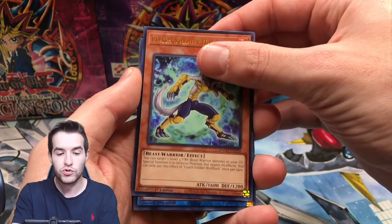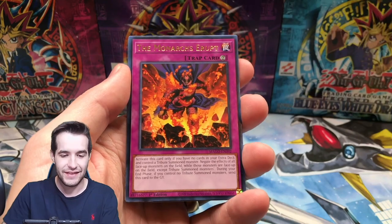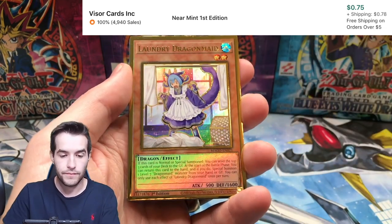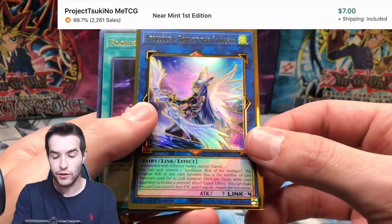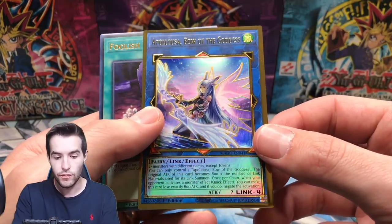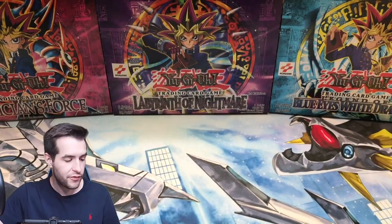Coach Soldier Wolfbark - classic card that we always pull. The Monarch Erupt and a Laundry Dragon Maid. An Apelousa! That's a good one, that's a good pull. Apelousa Alternate Art - that's a good way to end it for that part of the video.